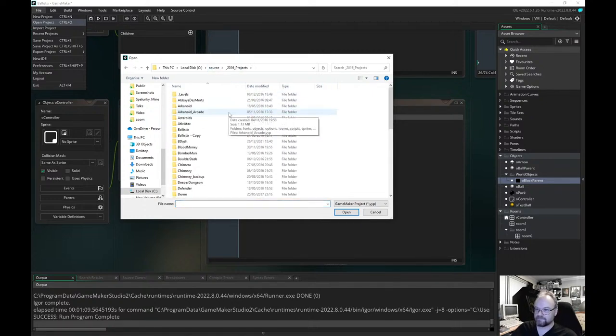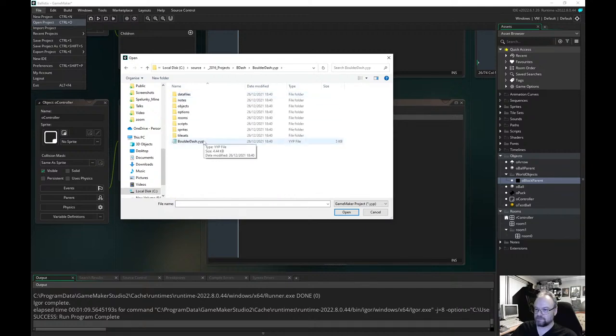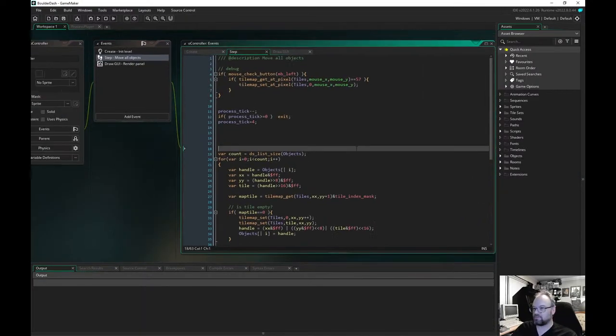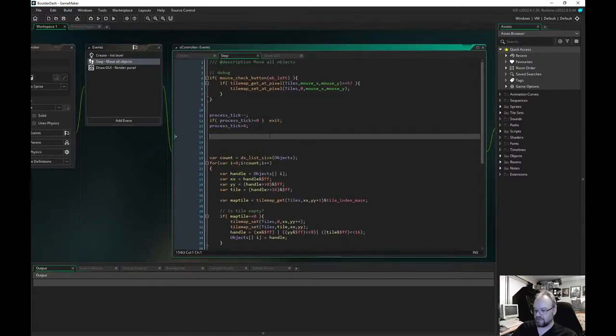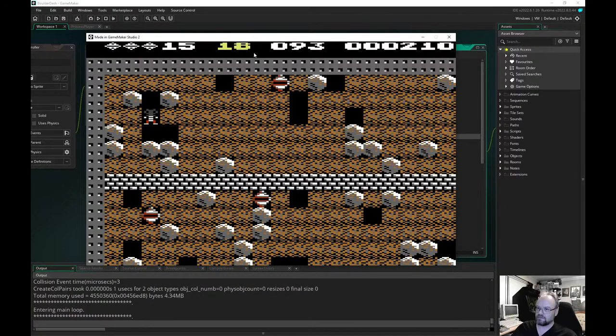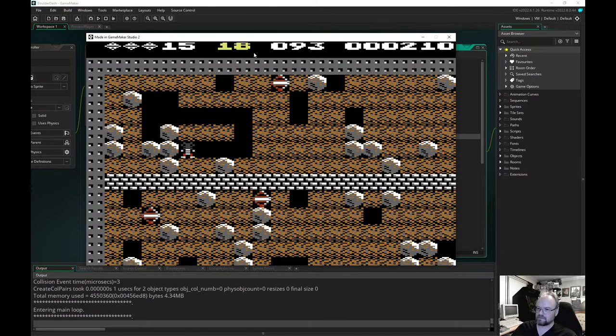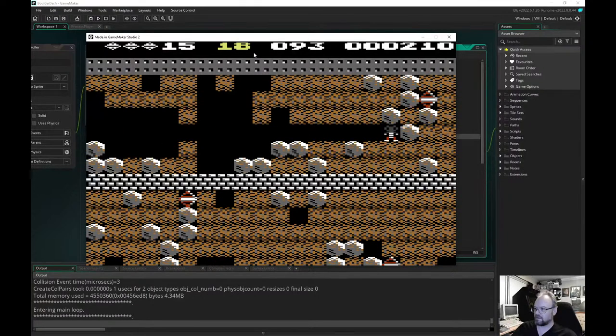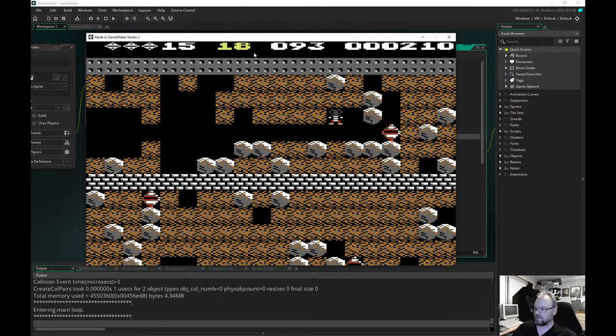Let's see what else we've got. B-Dash — so this will be a Boulder Dash clone. I did start doing a port of Boulder Dash as a game idea as well. I think this took about an hour and a half. So all this was about an hour and a half, but it's got all the basics — the block stuff, things falling. Graphics were ripped from the C64 one. And the rules were all pretty simple to implement.